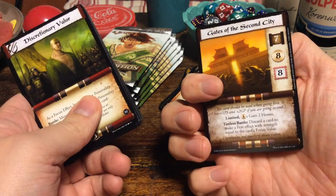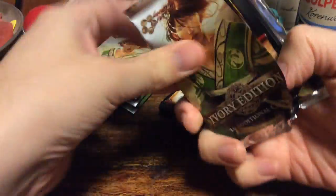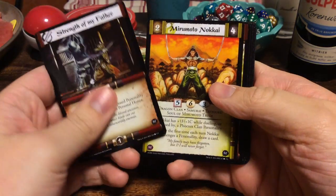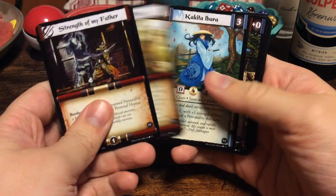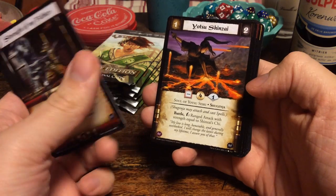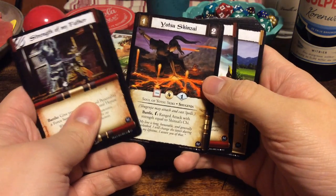And on the other side, of course, a Gates of the Second City. So they actually did the Magic thing and inserted some tokens. Strength of My Father. Mirumoto no Kai, Dragon Clan. Do Not Delay. Kakita Ibarra from the Crane Clan. Dotanuki. Yotsu Shinzai, which is an unaligned Shugenja, I would guess — there's no clan here.